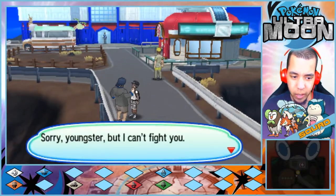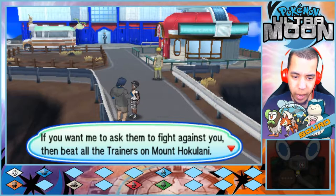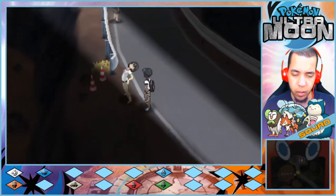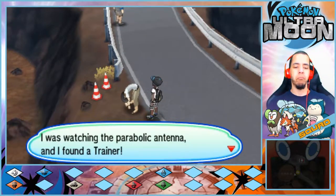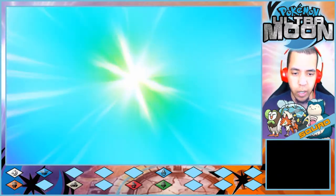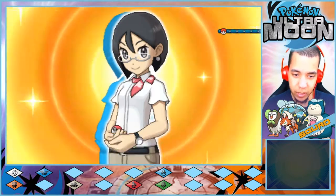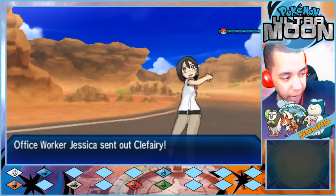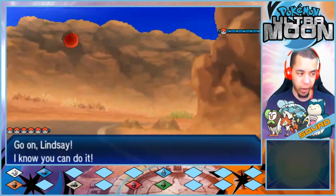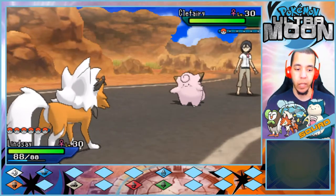An NPC says: 'Sorry youngster, but I can't fight you. My Pokemon are like brothers to me — they're not interested in battling weaklings. If you want me to ask them to fight you, then beat all the trainers on Mount Hokulani.' The player spots a trainer via the parabolic antenna. 'I'm kind of offended that guy called me a weakling just like that, not a care in the world. You're a weakling — and then he sent out a Clefairy at level 30.'